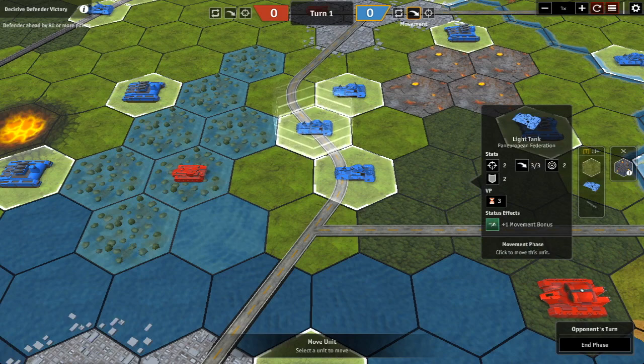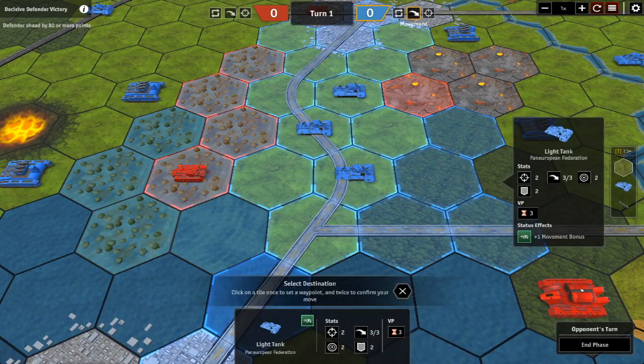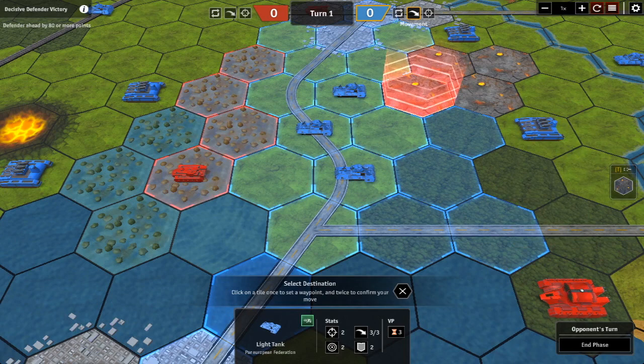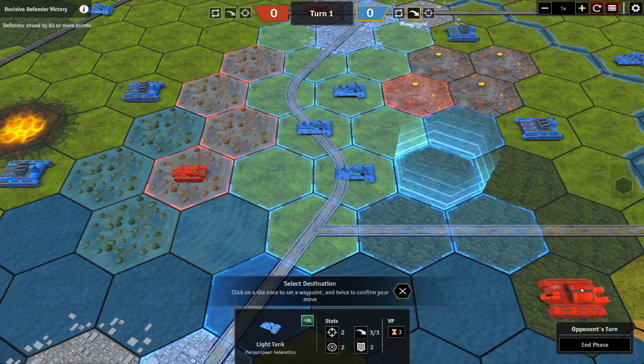Let's look at swamp and rubble first. Moving the light tank, you'll notice the swamp hex is shown in red. The rubble hex is also red. This means the game is warning you that you have a chance of being disabled if you move into one of these two hexes. You'll notice that the forest hexes do not show as red, because there's no danger moving into the forest.